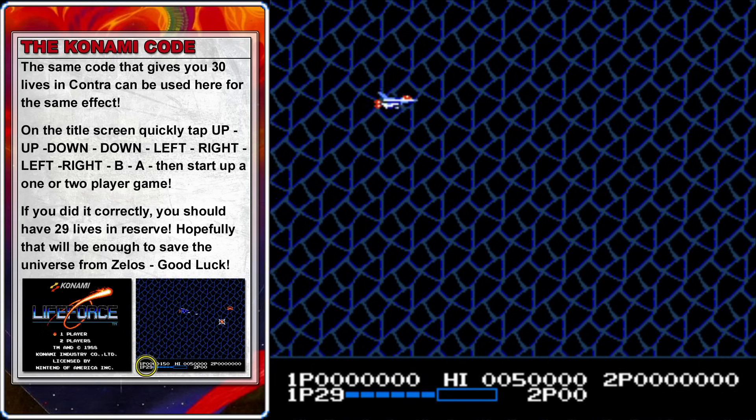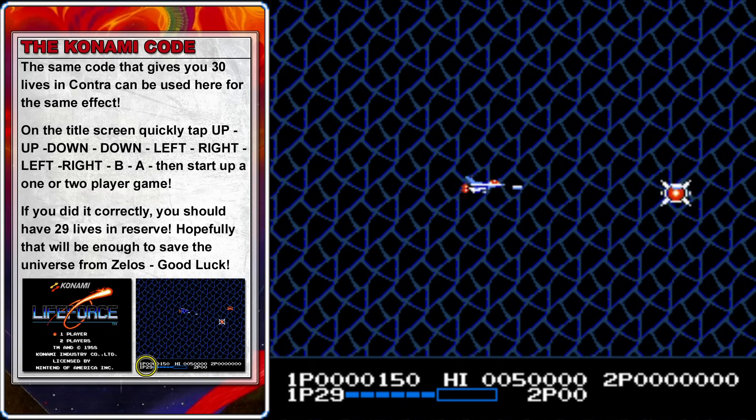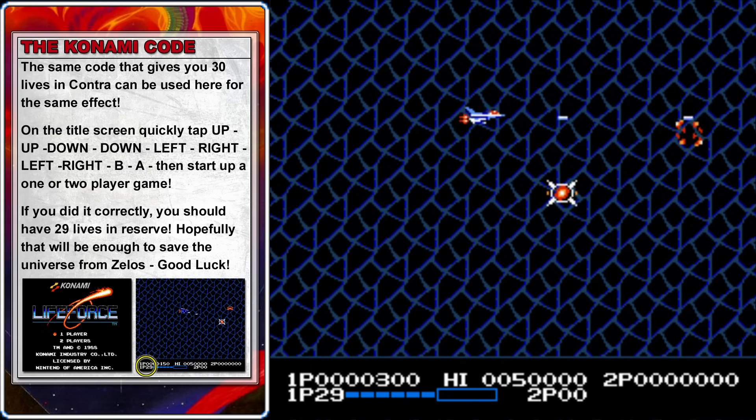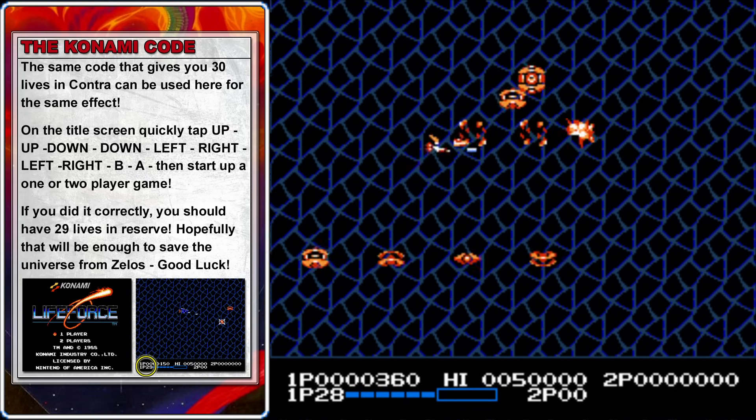The good old Konami code from Contra will work on this game. If you press up, up, down, down, left, right, left, right, B, A before you start up a game, you'll start with 29 lives in reserve.